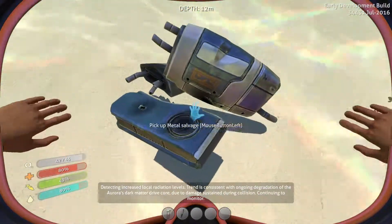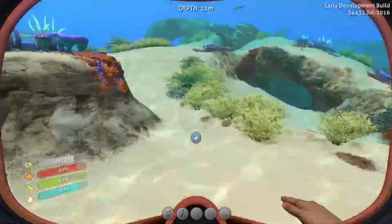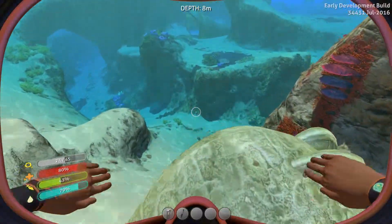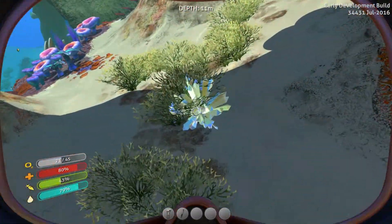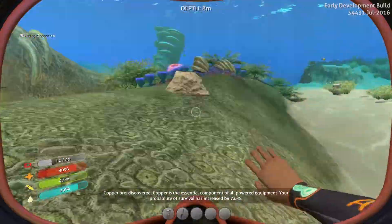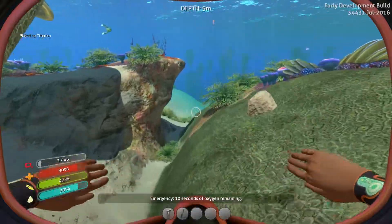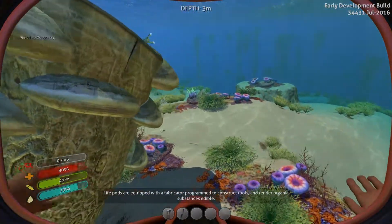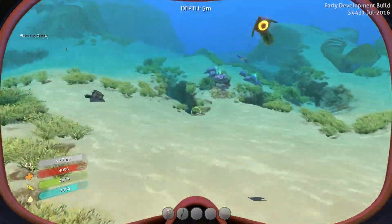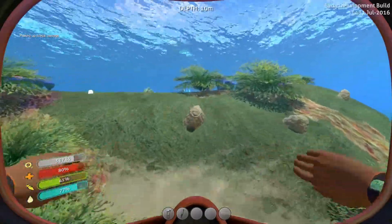I need some of this limestone stuff. See anybody in these dark tunnels here? Mushrooms are good, I think. Grab four then. Oh crap, 10 seconds of oxygen remaining. That's one thing I need to pay attention to. Detecting increased local radiation levels - trend is consistent with ongoing damage. Dark matter drive core due to damage sustained during collision. Salvage is good, it's a good source of iron in the beginning. When I did my first run of this, I was just like 'ooh look at everything' and I let my own survival go to the wayside. Not this time. It's all about survival first, then we can get all the other stuff.